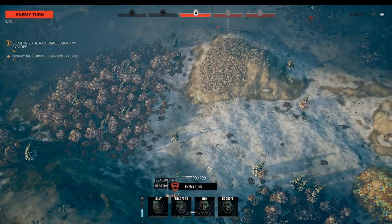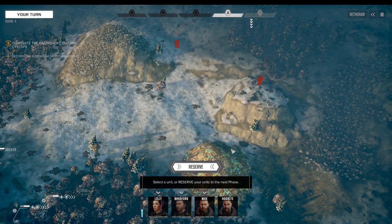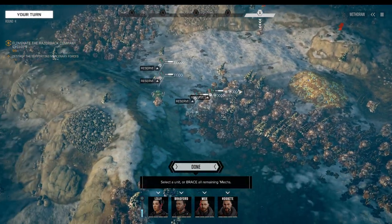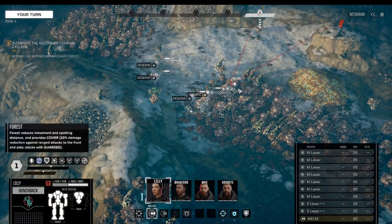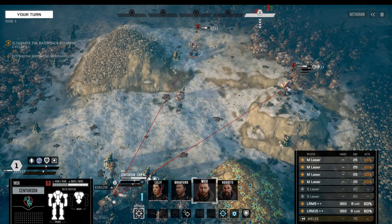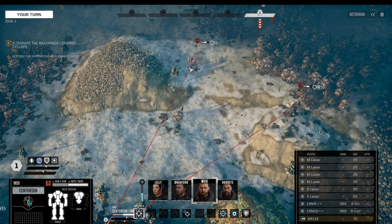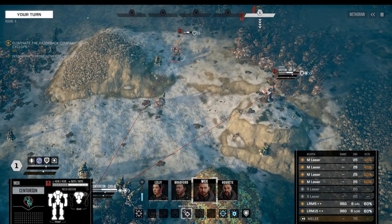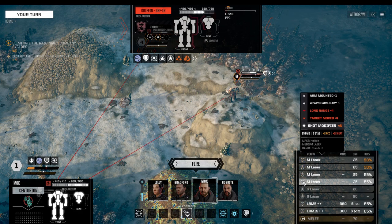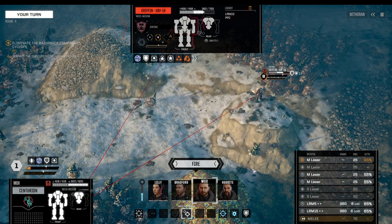Let's see what the enemy is going to do. Got a couple of bogeys coming in from the right flank — nothing super concerning yet. Going in first, got a Griffin here, got a Jaeger Mech. I think the Jaeger is the bigger threat, so starting with that and giving one shot over to the other side.